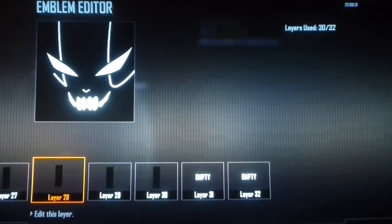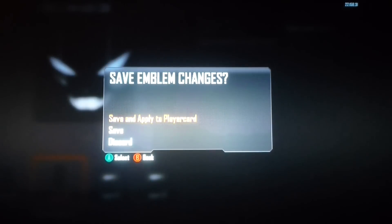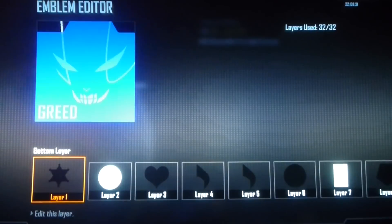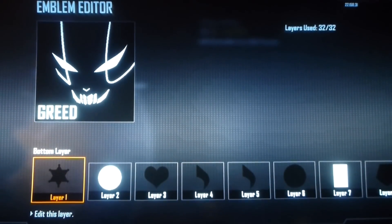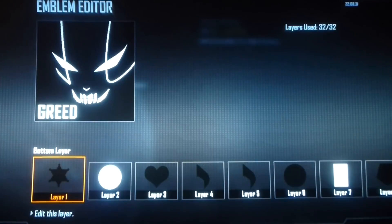Or if you don't want to do that, I'll show you something else I did with this emblem — I just made his name at the bottom: Greed, as you can see there. That's going to be it for this tutorial. Thanks for watching. Don't forget to suggest new emblems, and have a good day.